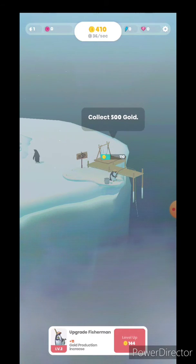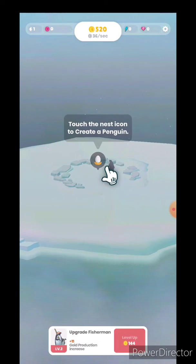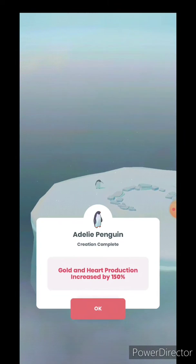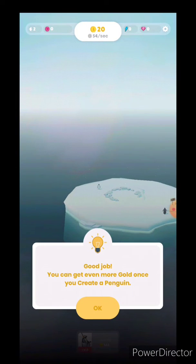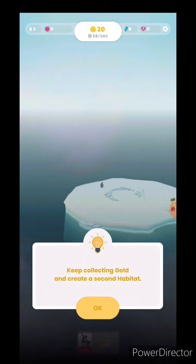Five hundred and ten — great! Now it's time to create a penguin. Touch the nest icon to create a penguin, so we're going to create one now. Elderly penguin creation complete — gold and heartbeat production increased by 150%! So you get even more gold once you create a penguin.